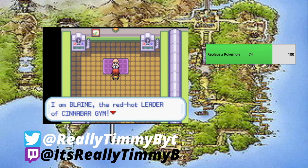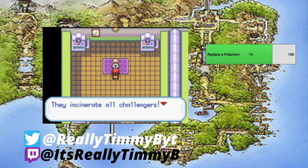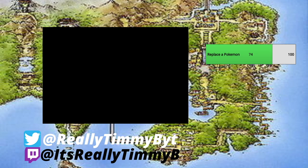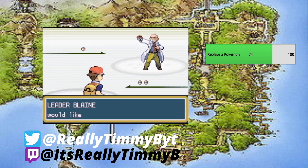We're back at Blaine, ready to take him on after all that grinding in the gym. Lana got to level 40. I don't know if Lana can do this whole battle herself, so we'll have to rely on Terry and Spike more than likely, and Chonk will be there as always to save us if need be. Let's talk to Blaine — 'I am Blaine, the red-hot leader of Cinnabar Gym. My fiery Pokemon are all rough and ready. They incinerate all challengers. You better have Burn Heal!'